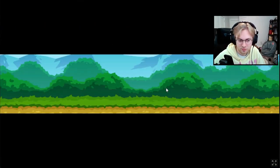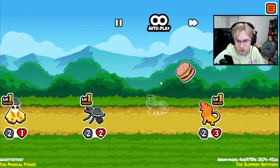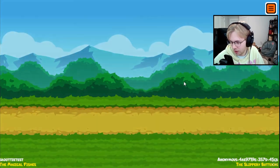Hey everybody! Today we're taking a look at the changes that were made to the shark on the test server. Whenever a friendly pet faints, the shark used to gain plus 2 plus 1, but now gains plus 2 plus 2, which is quite a big upgrade.